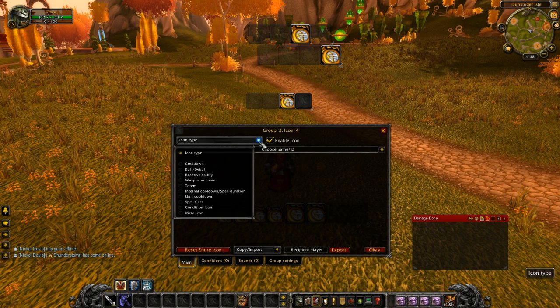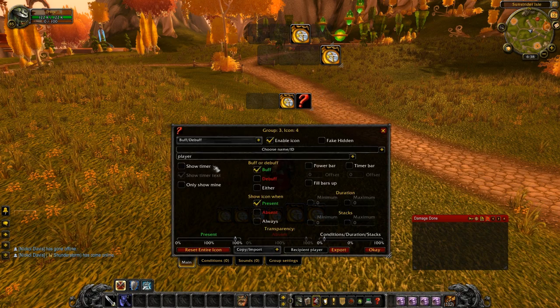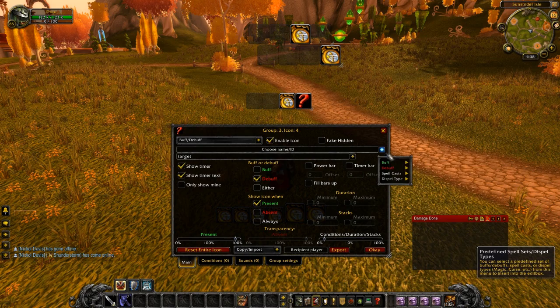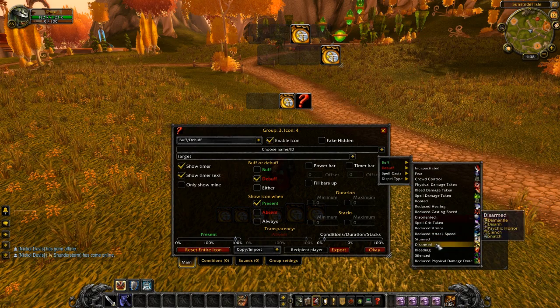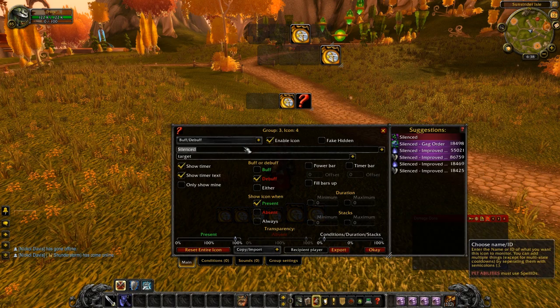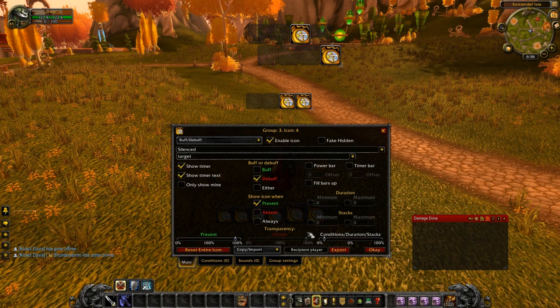The next one is for silences. I'm checking the debuff here — I've never really done that in the past and I don't think it really matters with the presets. Then we go down to the silenced preset and it has all these different silences, which is good because then we know if the guy can heal or not. That way we can time our throw downs or our fears with our teammates' silences and stuns, so that helps a lot.